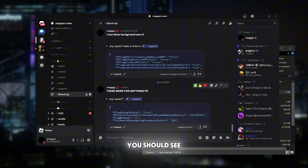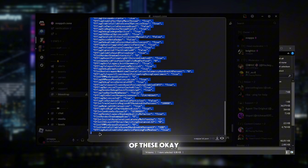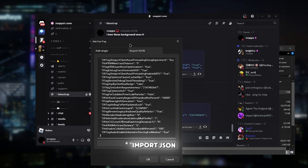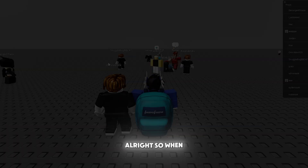When you go to the block shop you should see these work for anything — or this xvap with lol. You just want to view the file and copy all of these, it's like 240 or 250 lines. Go to block shop, go to fast flags, import, paste this in, click save, and then just restart your Roblox.